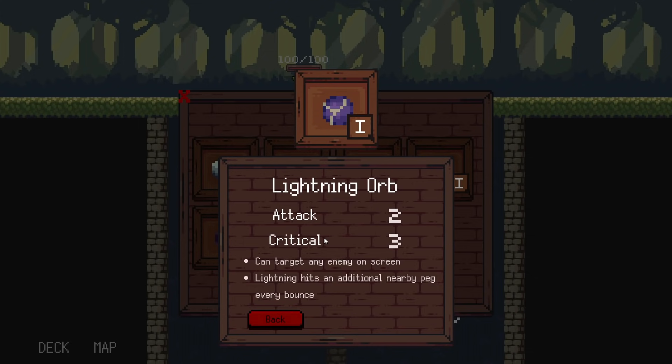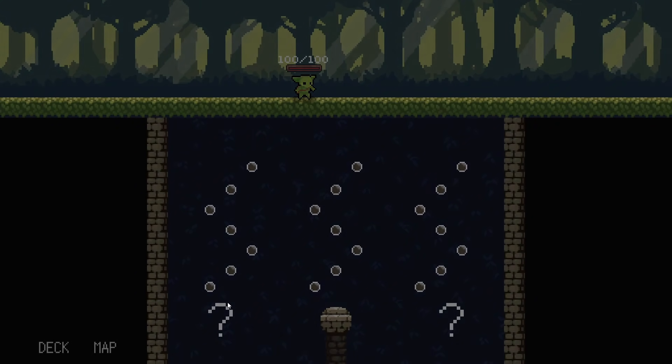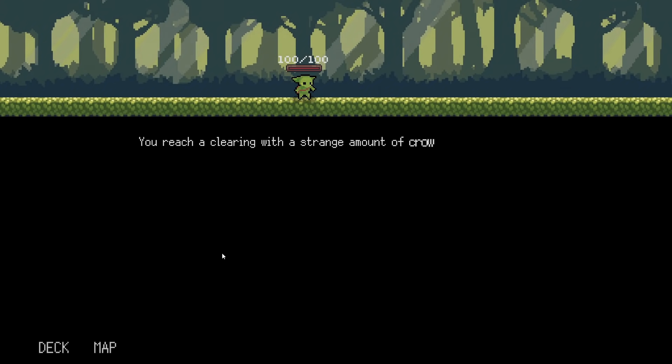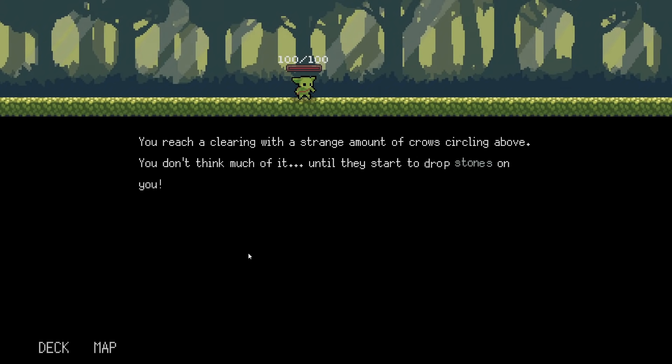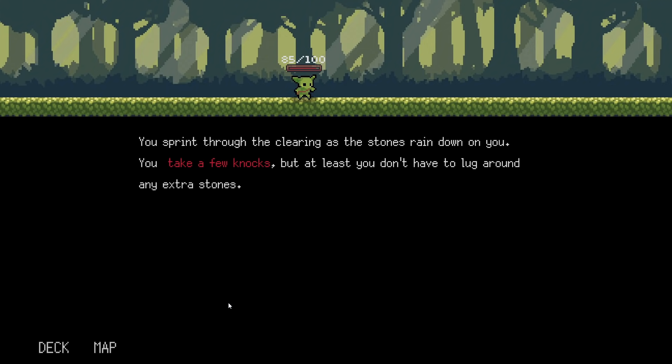Lightning hits an additional nearby peg every bounce. I'm going to have to see that in action because I don't know exactly what that means. In the next event you reach a clearing with a strange amount of crows circling above. You don't think much of it until they start dropping stones on you. I can use my satchel to catch the stones and get plus three stones, but you don't necessarily want stones.